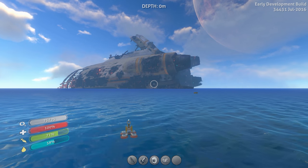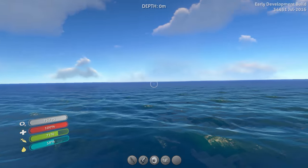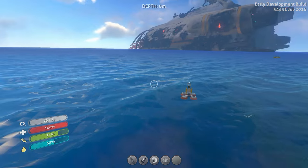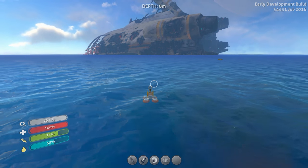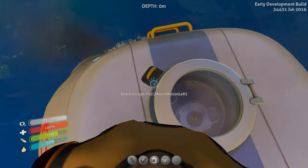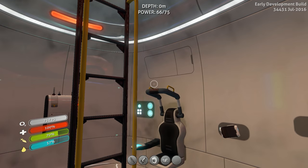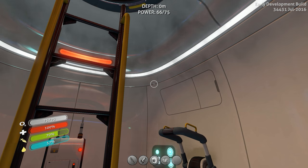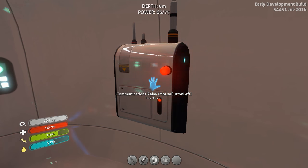Hello everyone and welcome back to another episode of Subnautica. We are continuing off from last time where we basically did a base survey of the area and built our vehicle bay. I took the time between episodes to gather some materials and today we will be building the Seamoth and using that to explore to find a good spot for our base. First things first though, we have a communications relay to listen to.